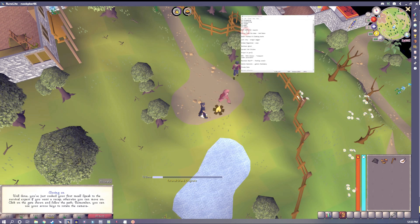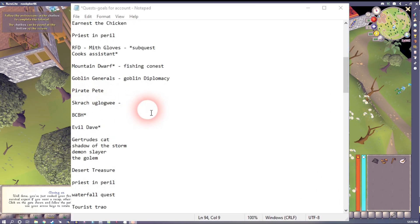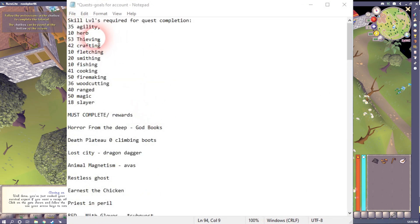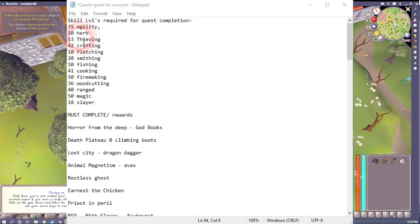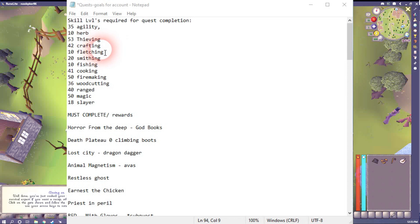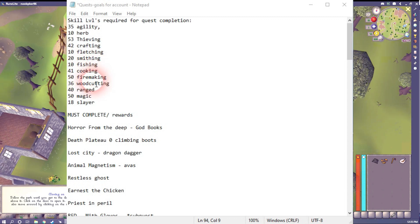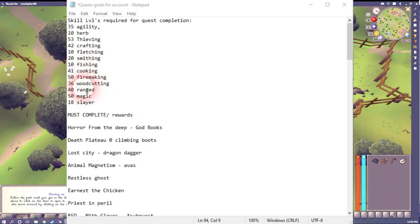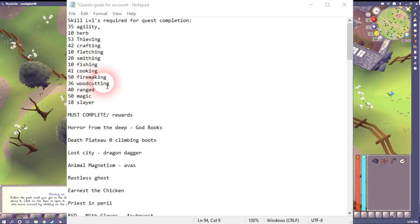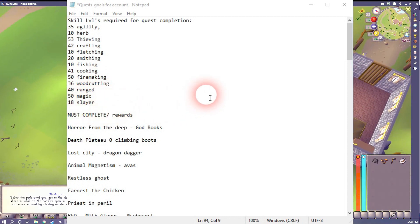For all the quests that we're going to need to do, the levels required will be: 35 Agility, 10 Herblore, 53 Thieving, 42 Crafting, 10 Fletching, 20 Smithing, 10 Fishing, 41 Cooking, 50 Firemaking, 36 Woodcutting, 40 Ranged, 50 Magic, and 18 Slayer.